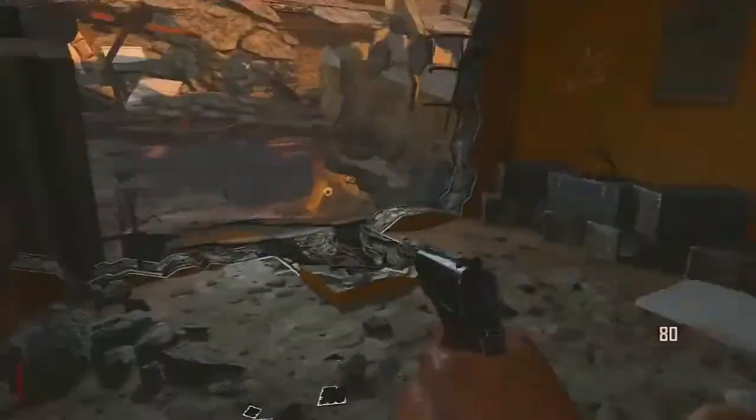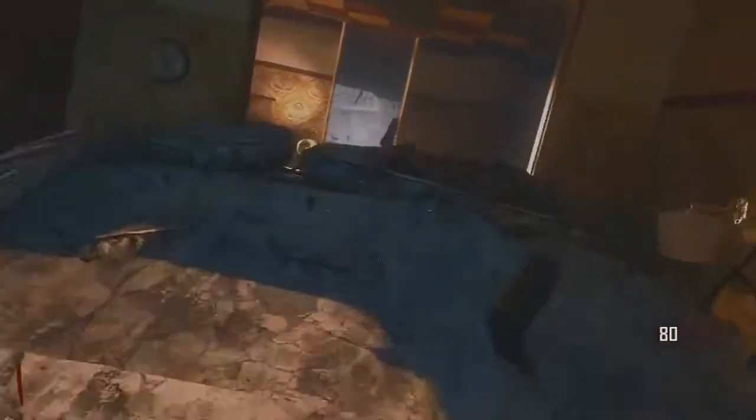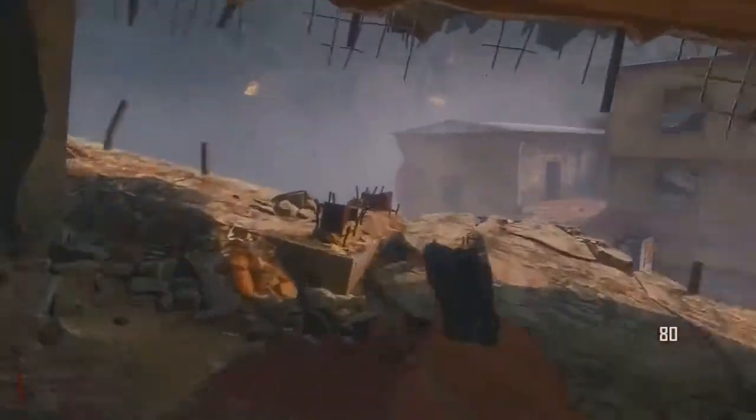One of the huge advantages of this glitch is that you can do it right at around round one, because it doesn't take too many points to traverse through this map — like I said, only 750 points to go through that door and that's it. Anyways, if you've made it to this room, congratulations, you didn't get lost — pat yourself on the back.